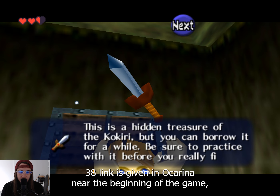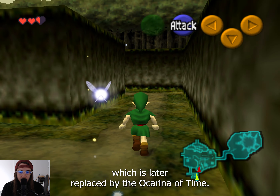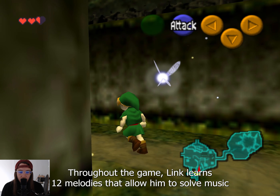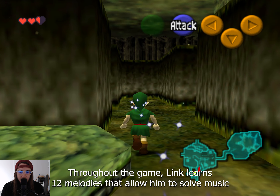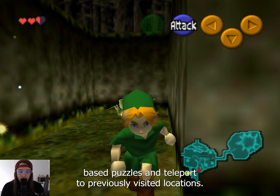Link is given an ocarina near the beginning of the game, which is later replaced by the Ocarina of Time. Throughout the game, Link learns 12 melodies that allow him to solve music-based puzzles and teleport to previously visited locations.